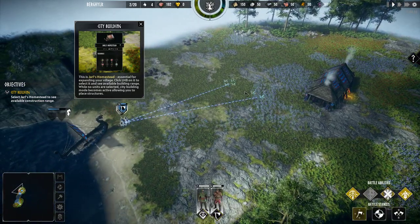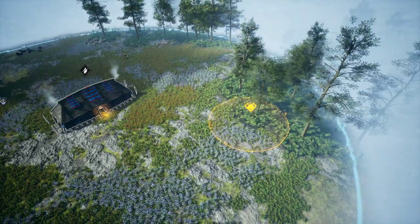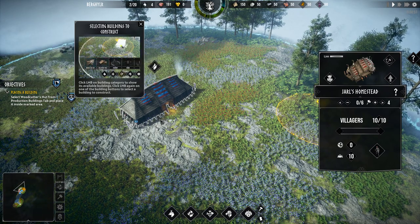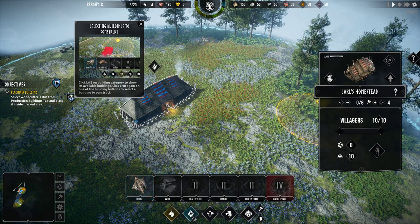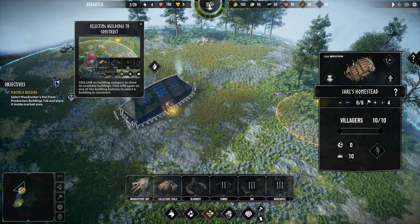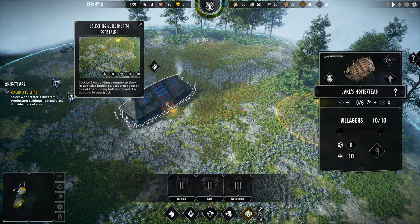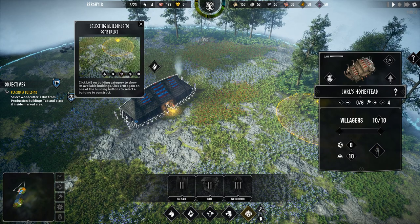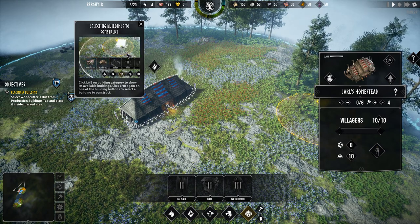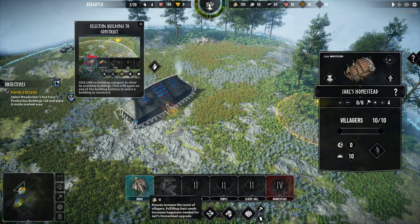Essential — the Jarl's homestead. Left mouse button on it. This is the radius in which we can build. Selecting buildings to construct — building category. What have we got? A bunch of buildings: Fisherman's Hut, Woodcutter's Hut. Select this guild. A boat, some palisades, a gate, a watchtower. Deconstruct, register. Click again on one of the building buttons to construct.